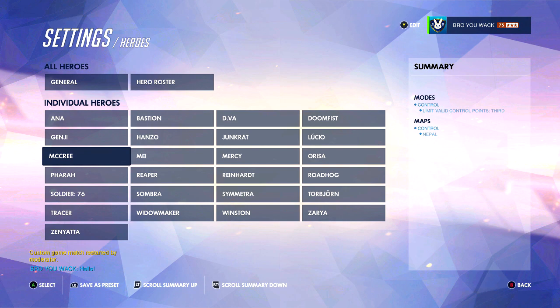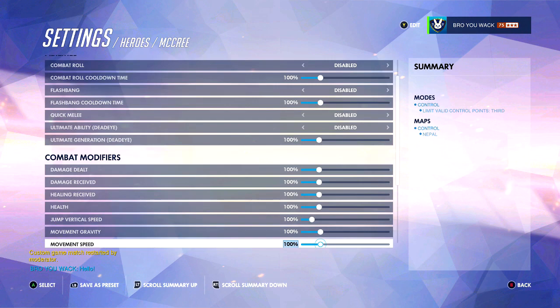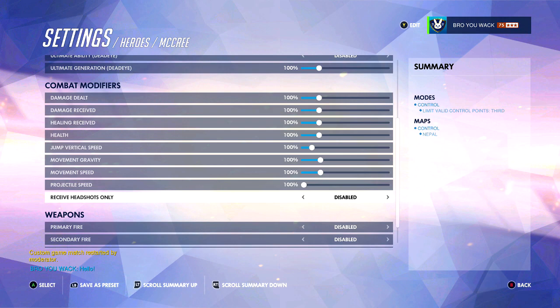When it comes to heroes, we're going to be just changing McCree — we're not going to be changing anything with Lucio because I want the closest thing to the real game scenario, even though this isn't anywhere close. And we're going to disable combat roll, flashbang, quick melee, ultimate ability, everything like that. We're also going to go down to primary fire and secondary fire and just disable that.